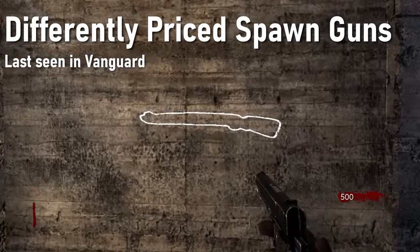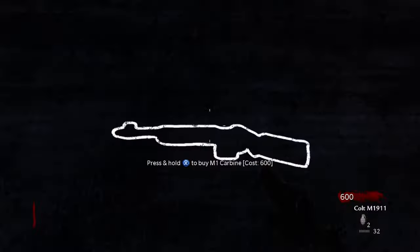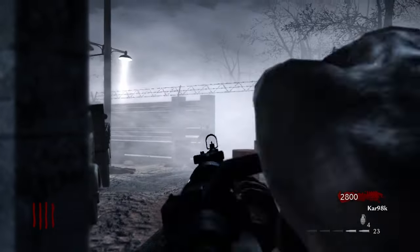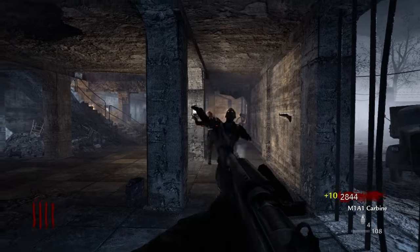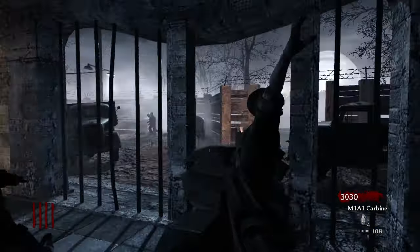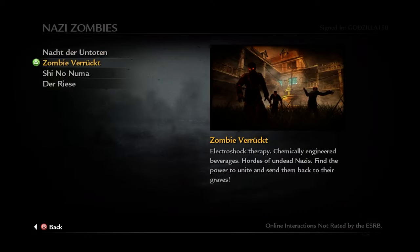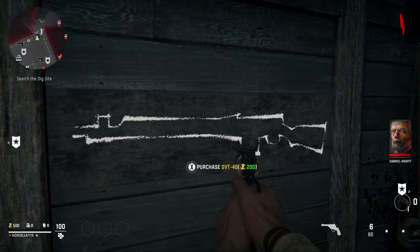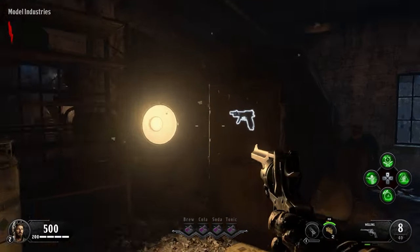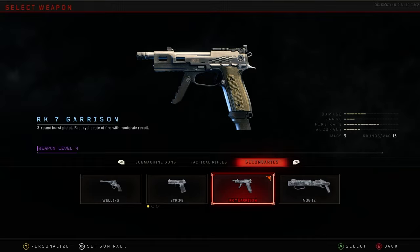I miss when the spawn rooms had differently priced weapons — one being 200 points and the other being 600. One was cheap but very ineffective past the first few rounds, and the other was better but could not be immediately purchased. I think it would have been cool if we saw more maps do this, but the only ones that do are the original 4 World at War maps, their Black Ops 1 ports, Shi No Numa and Vanguard, and Blood of the Dead, which had the RK7 in spawn for 700 points. Not that you'd need to buy it anyway.